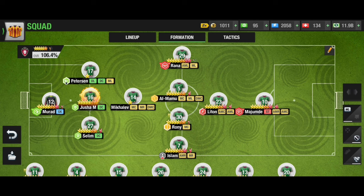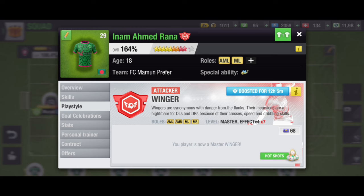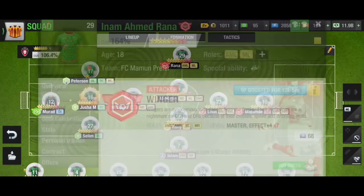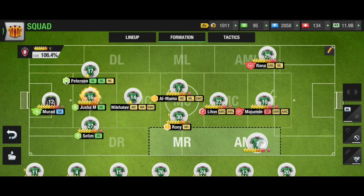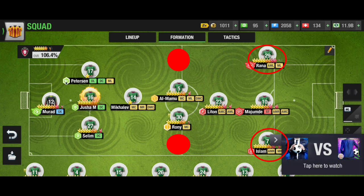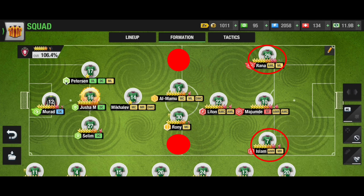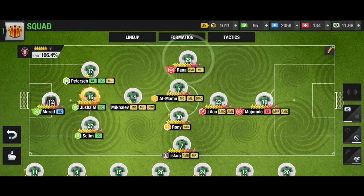They have crazy ML and MR — these players are very active and change the complexion of the game. These ML and MR can change position anytime and maintain their playstyle as well, if you put the right playstyle on them.